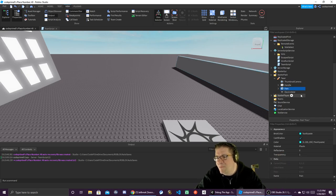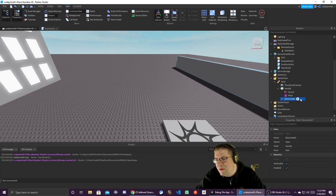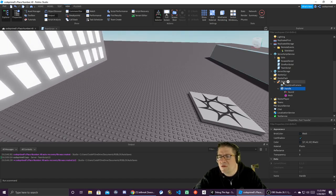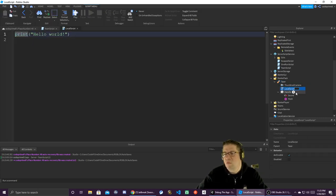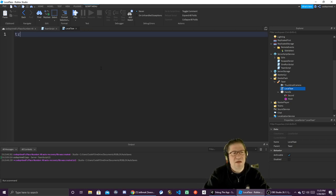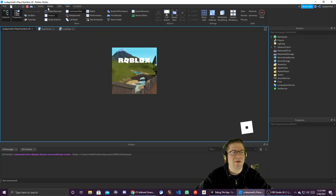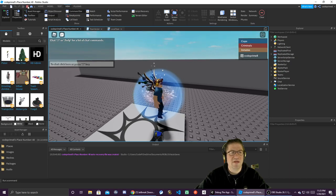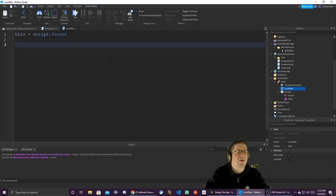I'm going to delete the scripts completely, delete the pane, delete the electric weld — I don't think I'm going to need it. The first thing we're going to do is add a local script and call it 'LocalTaser'. A couple things we want to do: we need to get when it's activated, so this equals script.Parent. If I hit F5 real quick and then stop, it should automatically be in our starting inventory. We're not going to want to give that to the inmates, but we can absolutely give it to the cops.